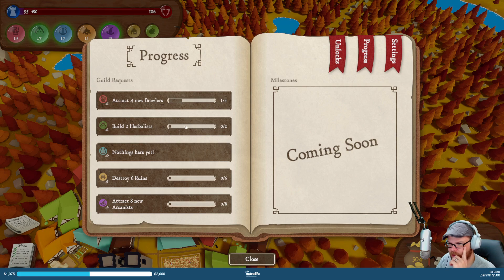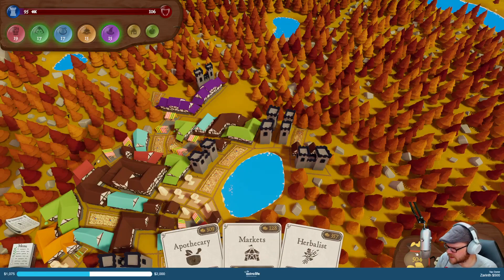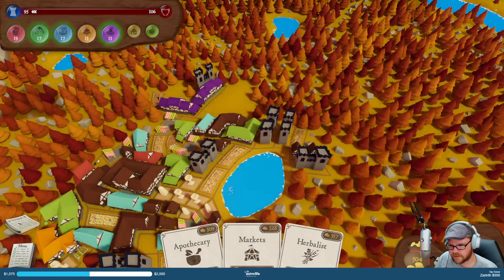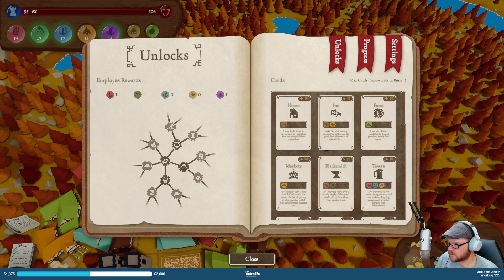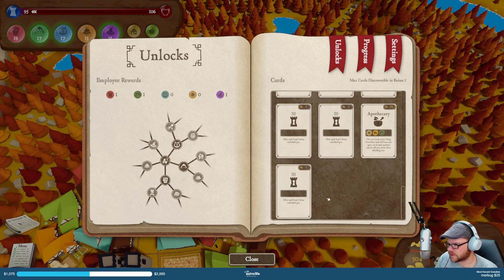So I've got my — trying more brawlers, trying more herbalists. We'll do what we can. I guess it is early access, or there's certainly some more things supposed to be happening. Have I unlocked all the cards? There's loads of cards in here that I don't have.